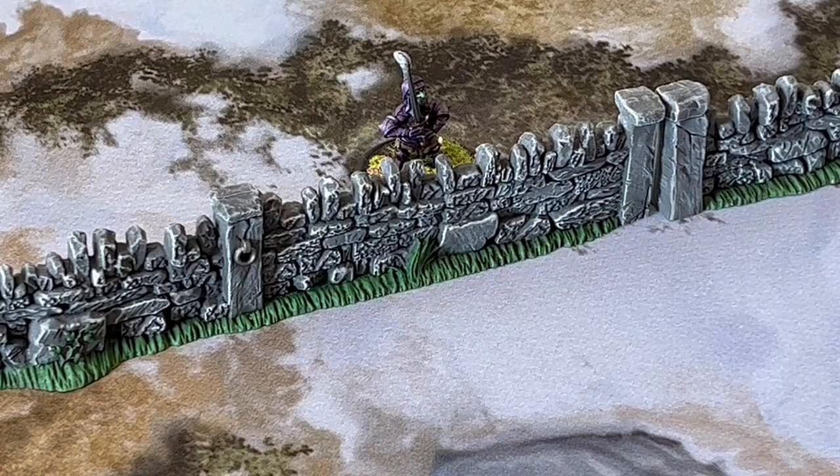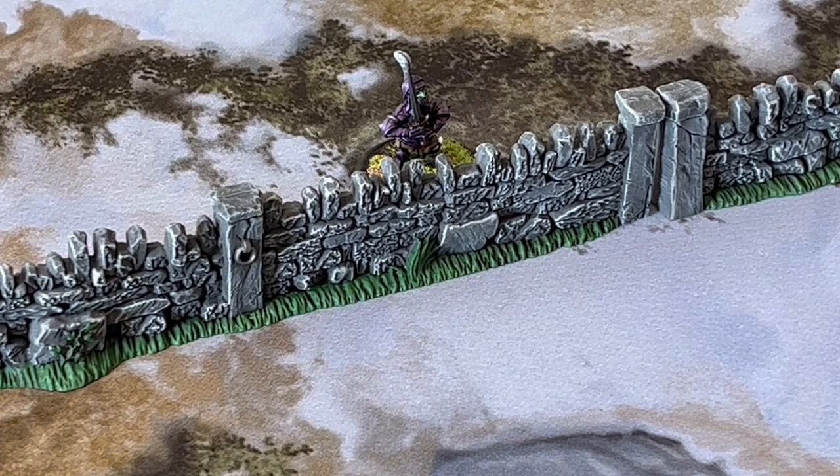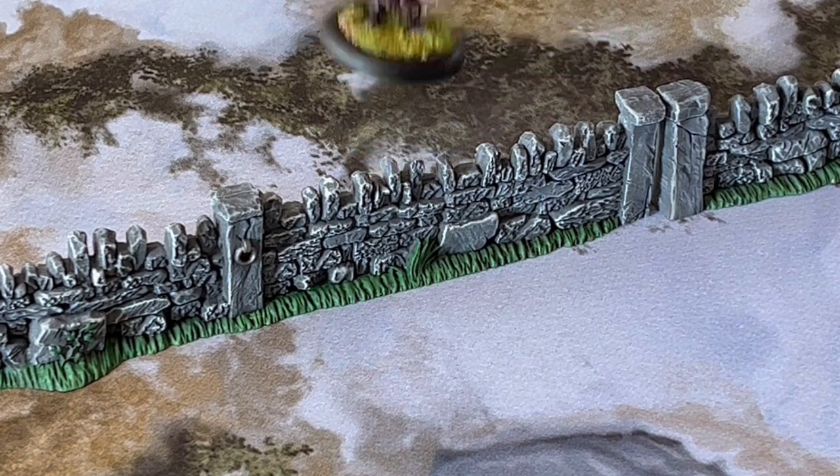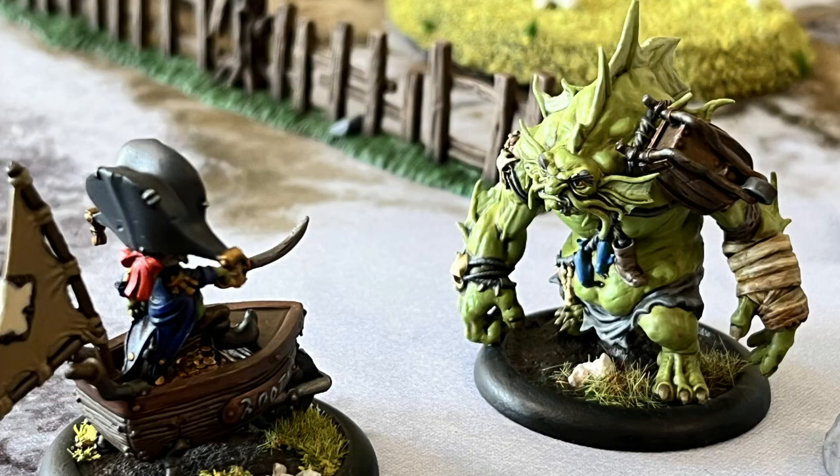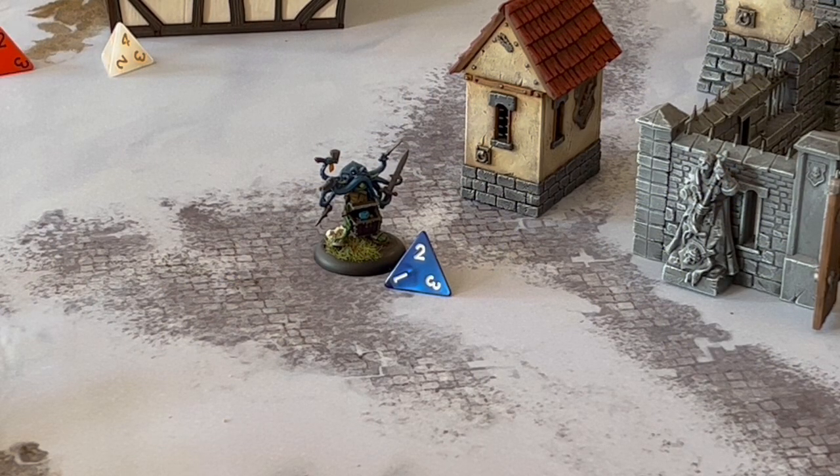If they need to get over obstacles, a character can spend two energy to use the traverse action. This allows them to either move from one side of a one-inch-thick obstacle they are in base contact with to the other side, remaining in base contact, or climb onto or off of an obstacle. You cannot traverse a barrier. For one energy they can engage in melee — there must be an opponent within the character's melee range and line of sight. You have line of sight if you can draw a straight line from any part of the attacker's base to any part of the defender's base, without crossing another model or a piece of barrier terrain.